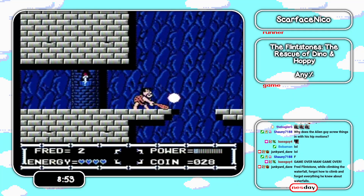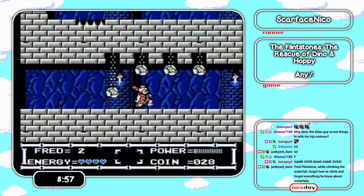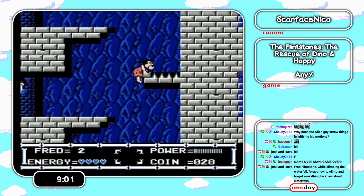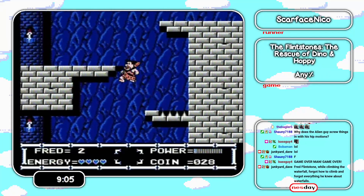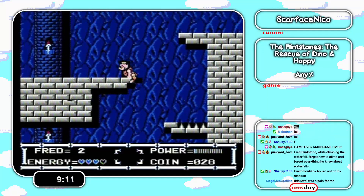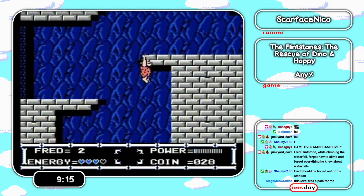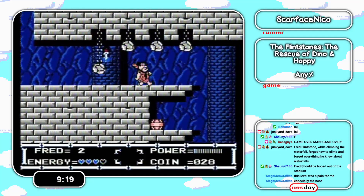So let's do everything slightly differently since we've lost all our weapons. Here's a frame perfect jump coming up — and we didn't get it. Didn't get it again. There we go. You can go all the way around, but it loses 10 seconds.